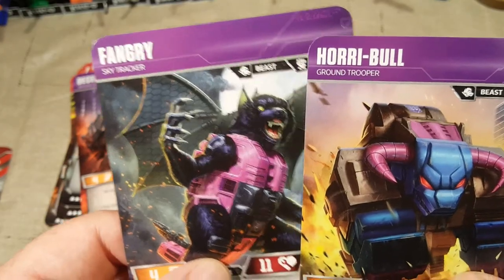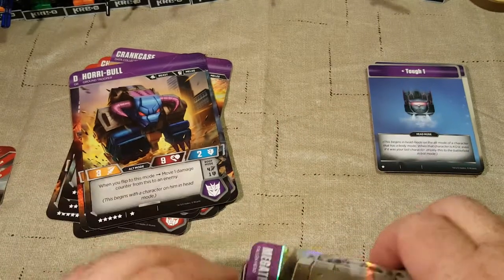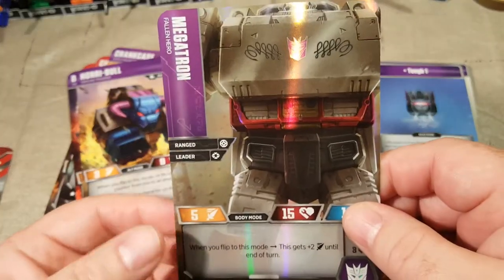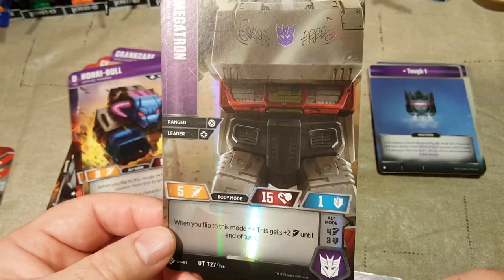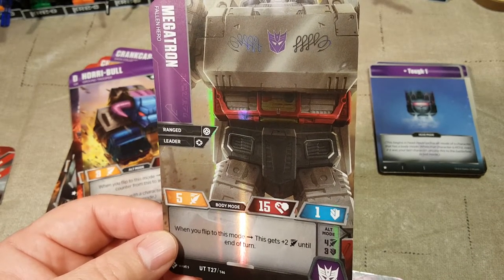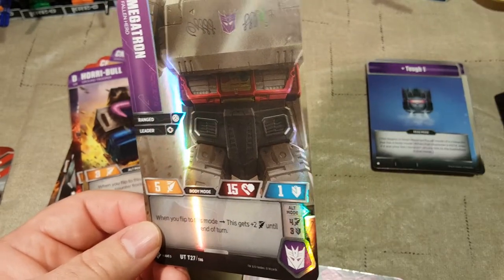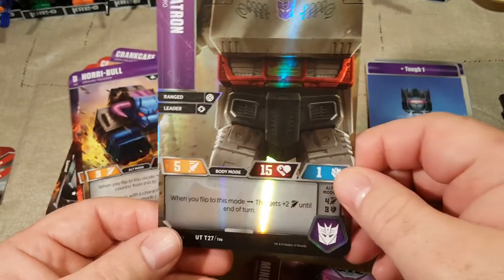Sky Tracker and Ground Trooper — they have kind of the same color, so I wonder if they're part of the same subgroup. Then we have Megatron. So I've got Megatron, Megatron's head, and both of the stratagems for Megatron and his head. That's pretty cool.